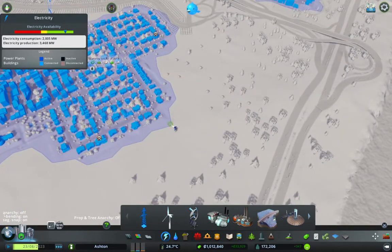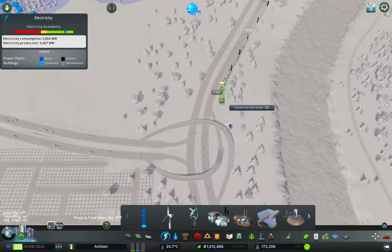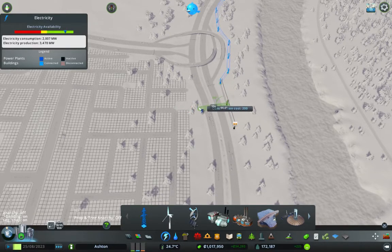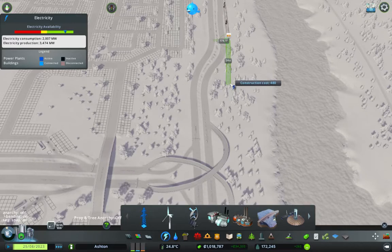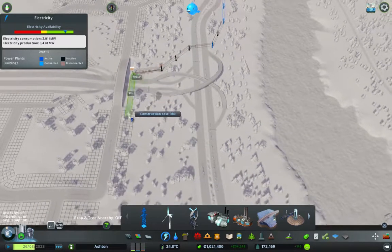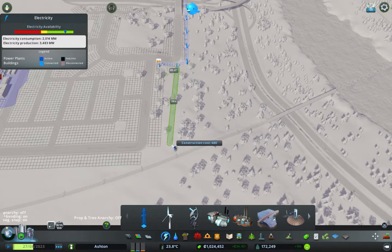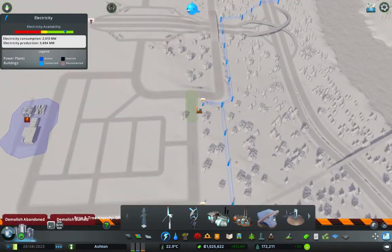I'm going to take power along the highway. We'll take it to about here and then it can follow the highway, go around this intersection, and then have a little bit that goes in just here. I'm going to go around here and then link up the industrial area as well — kind of like that, and then in this corner. So now that's got electricity.